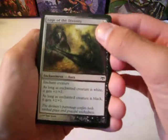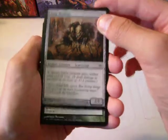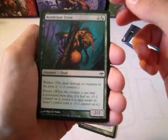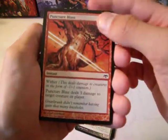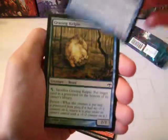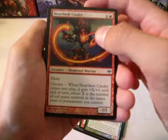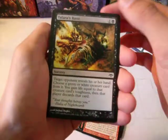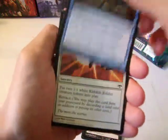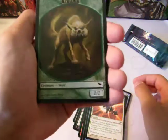Alright: Edge of the Divinity, Fang Skulkin — that's pretty cool — Gift of Deity, Rendaclaw Trow, Puncture Blast, Dream Thief, Grazing Kelpie, Heartlash Cinder, Talara's Bane, Manishing Knack, Sen's Enlistment. Okay, we have a Wolf token.